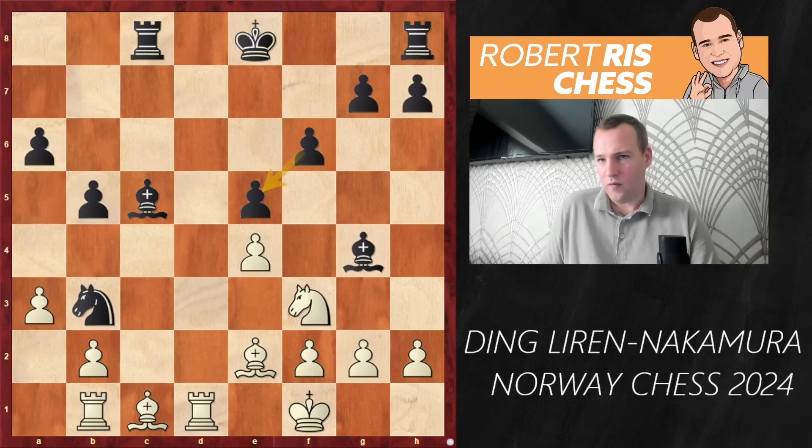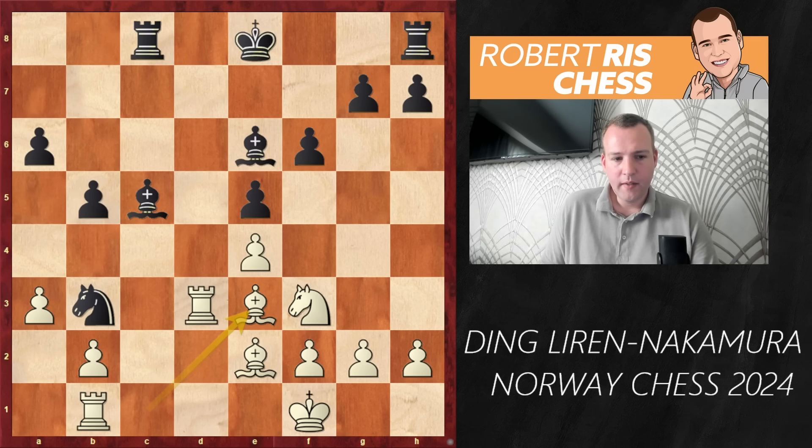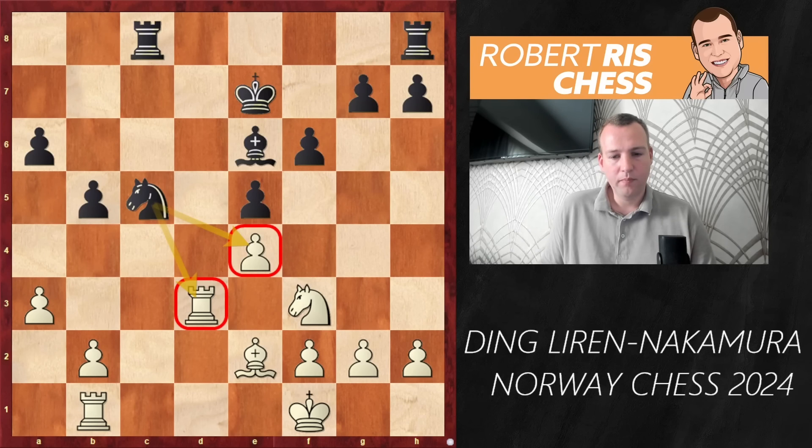The pawn on e5 is not really hanging because in that case the bishop on e2 will be captured, which explains Ding's next move as he goes Kf1, protecting the bishop on e2. Now Nxe5 is a serious move to reckon with. f6 is played protecting the pawn, and white says 'that knight on b3 is a real nuisance, I need to get rid of it.' So Rd3 is played, attacking the knight. The bishop has done its job on g4 and goes back to e6, supporting the knight on b3.